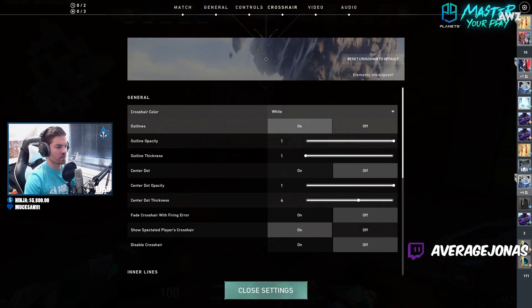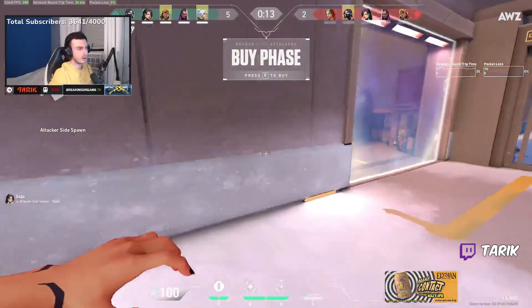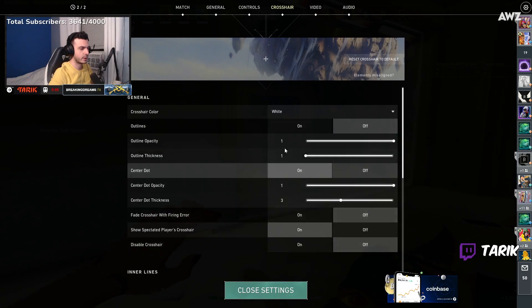Let me change my crosshair command — it's now 1 5 2 3. My crosshair settings are in the chat: 1 5 1 1 1 2 3 5.